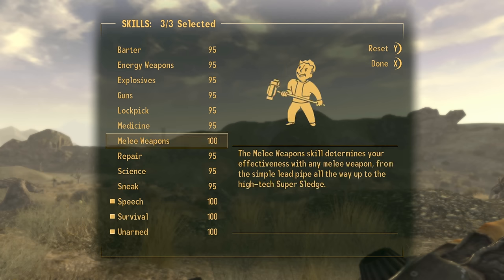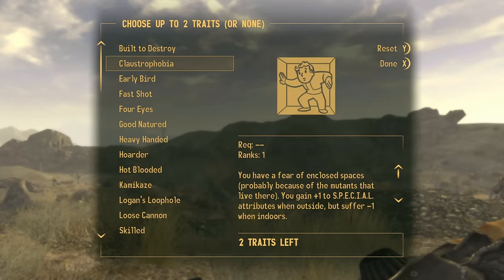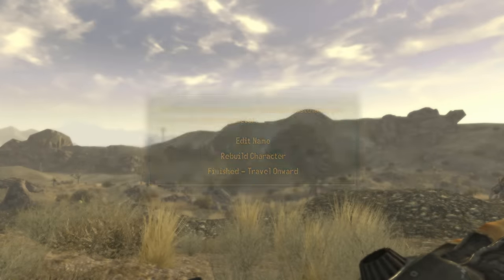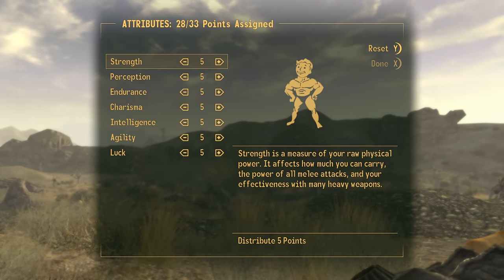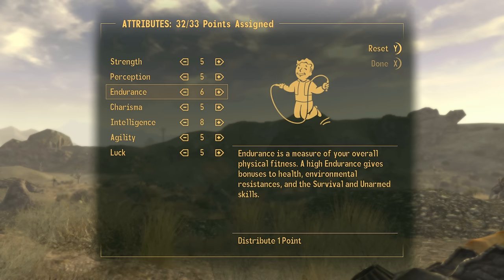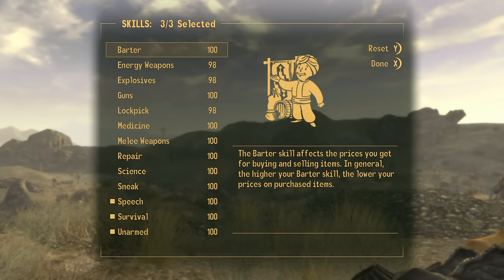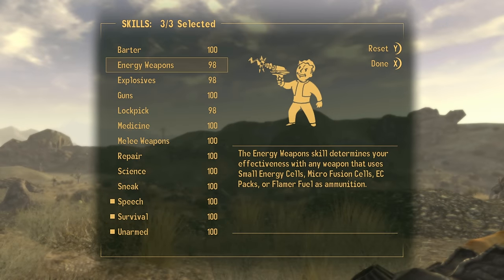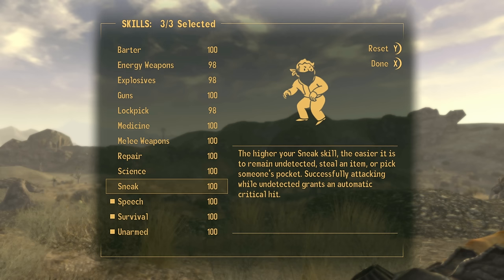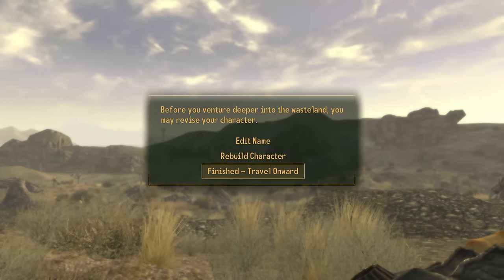I've gone through the loop a number of times now and I'm at 95. Notice the Pip-Boy is just about to disappear, but I think I can do this one more time. I'll select Wild Wasteland and Skilled, go back into rebuild character, and this time — since everything will hit 100 — I'll distribute my SPECIALs into something more meaningful. Select everything again, Wild Wasteland and Skilled, select done, then select finish.